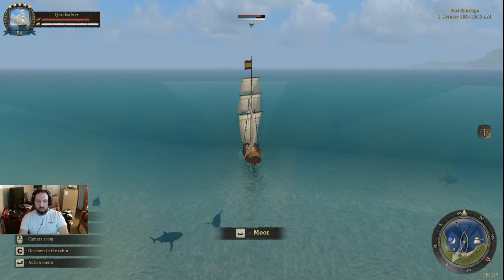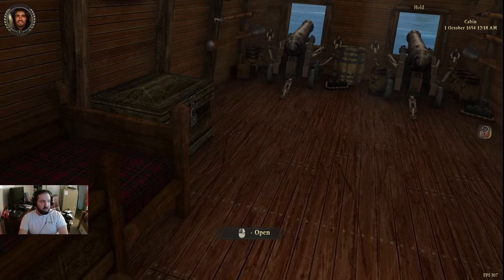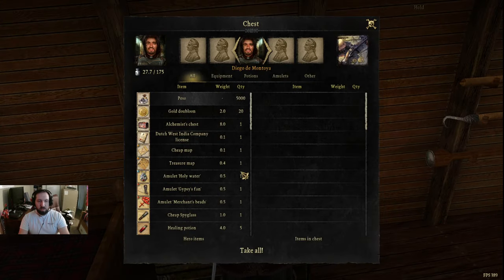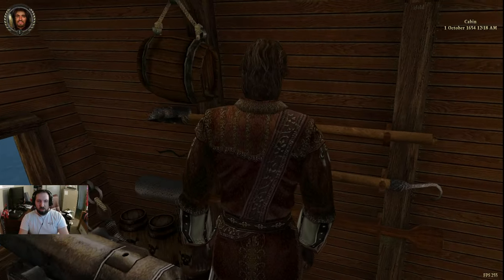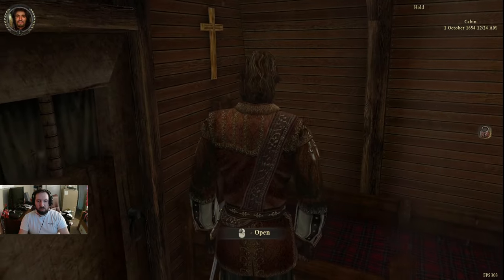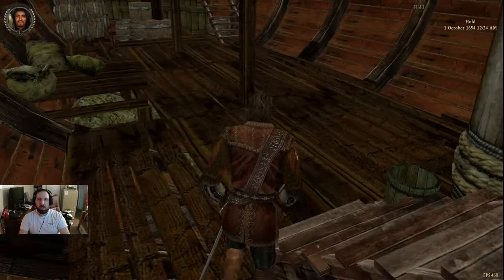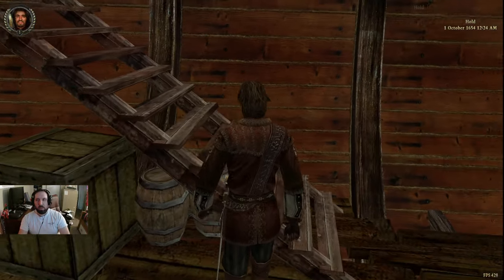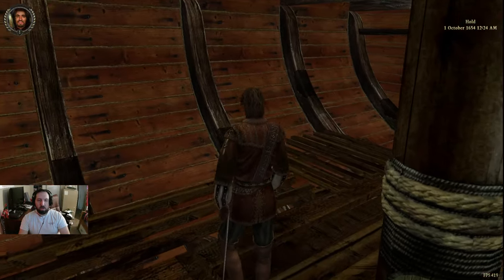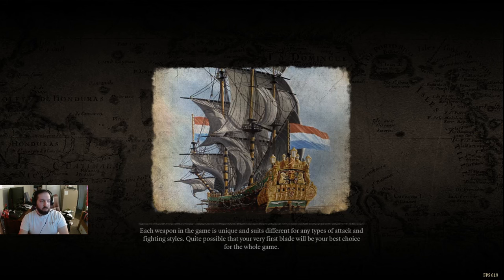They're going for the super realism here. Go down to the cabin — I'm in the cabin. That's just my items. My cabin has only two cannons. Back on the deck. What am I doing with all this? I have no idea. Can't go up. How do I go up here? I don't want to be on the deck below the deck anymore.